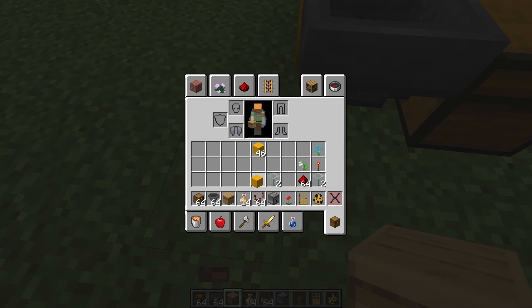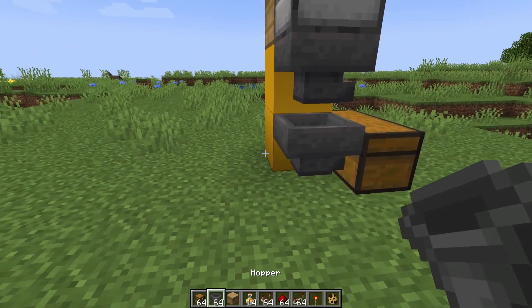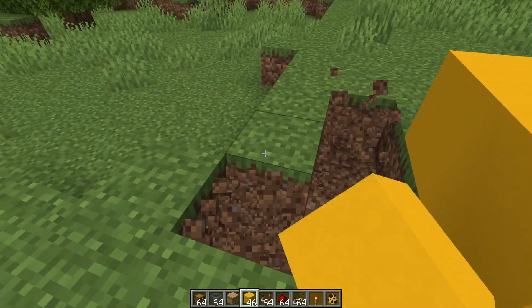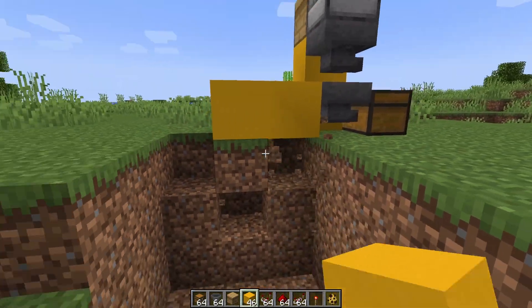Now time for the hardest redstone you're ever going to do in your life — or so many people think. But realistically I'm literally placing two comparators and a repeater. All you need to do is place two blocks right here, make an entire excavation site, then destroy this block, this block, and this block.